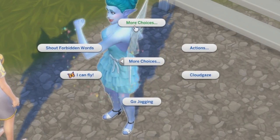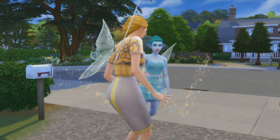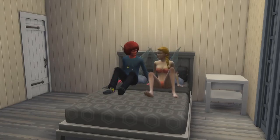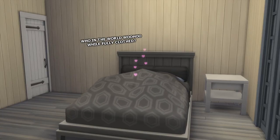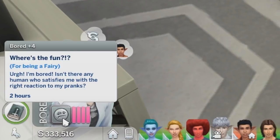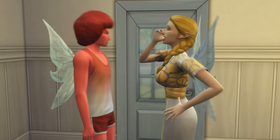Like in The Sims 3, they can do a self interaction called 'I can fly', where the fairy will fly around playfully, which increases their fun need. Their fun and social needs will drain slightly faster, so be sure to have some fun and socialize. They can also occasionally get a plus 3 playful moodlet or a plus 4 bored moodlet. Since they are a mischievous creature, they can increase their mischief skill much much faster.